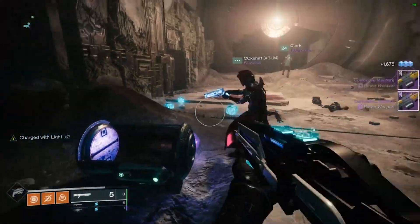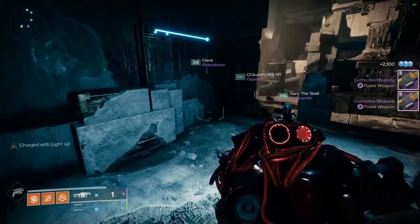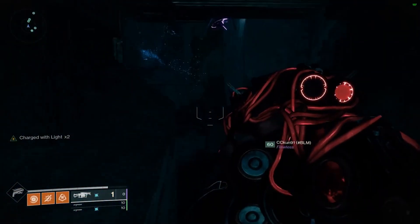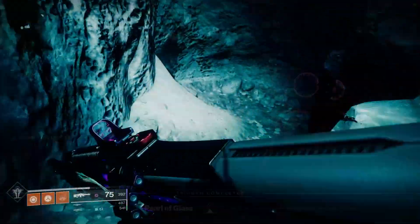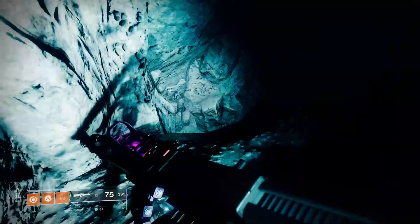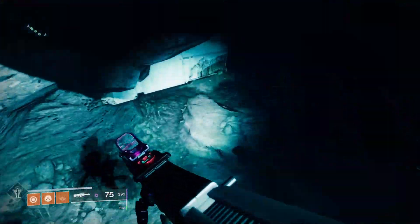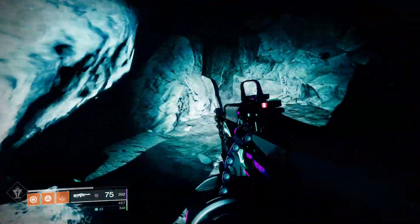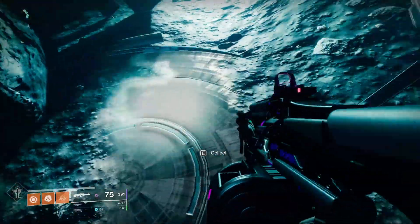The 6th shard is after Templar — you're going to take another secret path in a hole in the wall on the left side of the arena. Before going down the actual path, jump up on the ledge to your right for the shard. Take the secret path almost all the way down; before the final drop, look for a small hole in the wall and go through it. This is the old no-teleport chest location from Destiny 1 — in place of a chest is a shard.